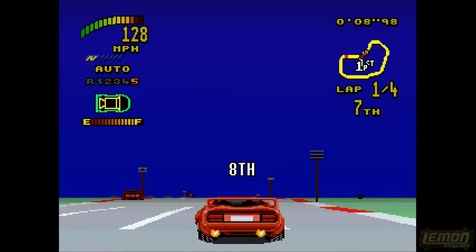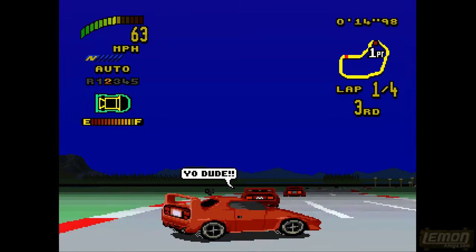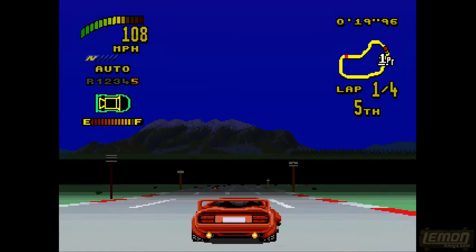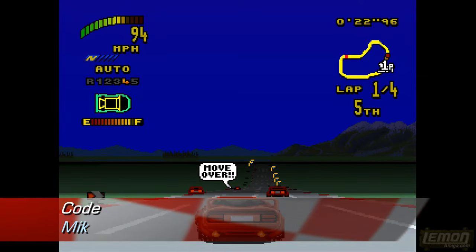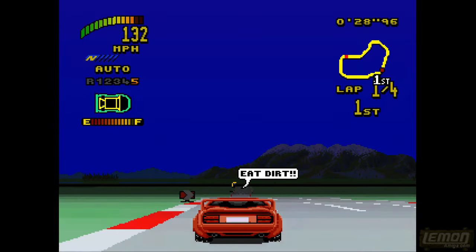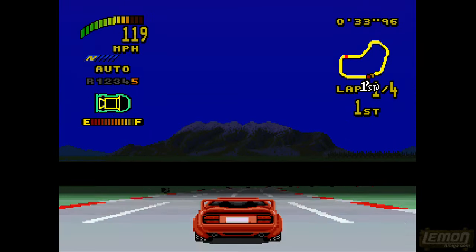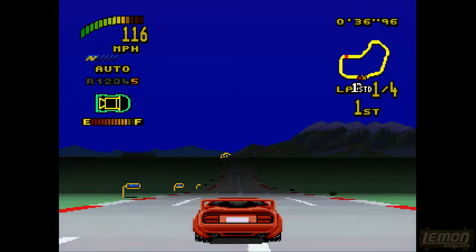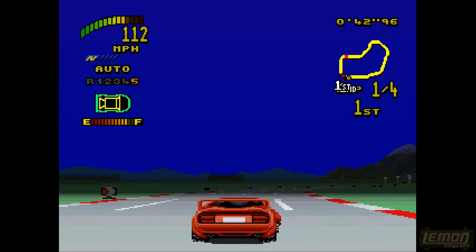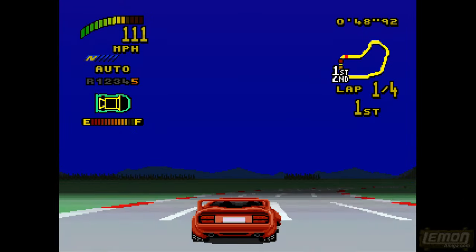Top Gear 1 originally came out for the Super Nintendo in 1992, and that's another Lotus rip-off game. This game was converted by Mike Tilton, who started out on the Amiga with Strike Force Cobra Apps in 1990, and that was a very poorly received game — it got an average score of 44% on the Lemon Amiga website. He then moved on to Barbarian 2 for Psygnosis, which came out in 1991 and got 65%.